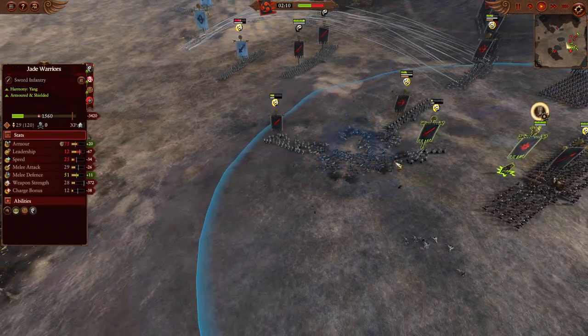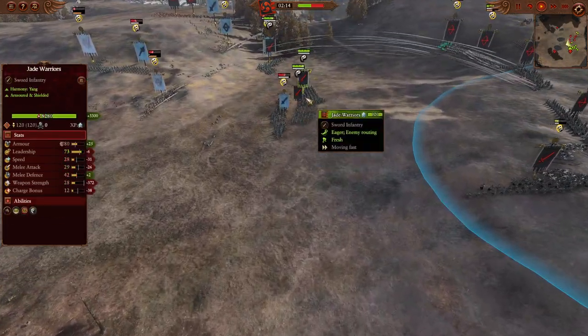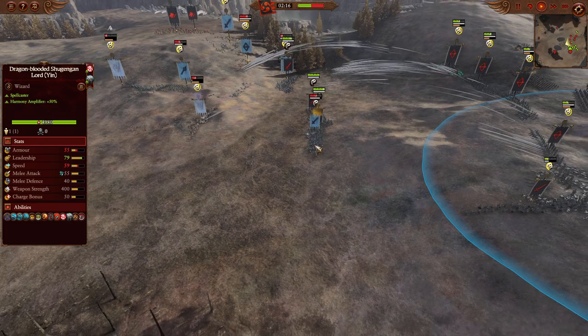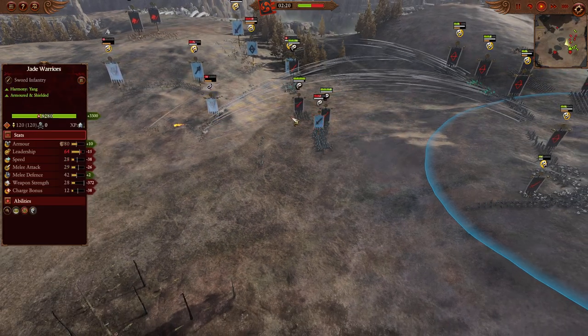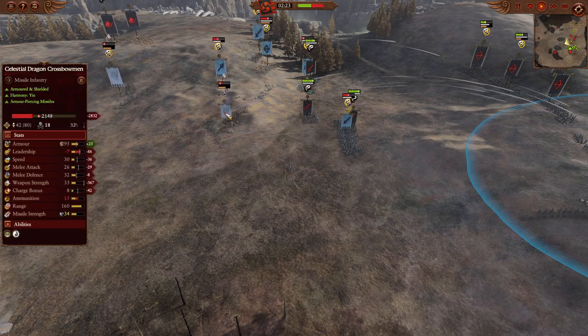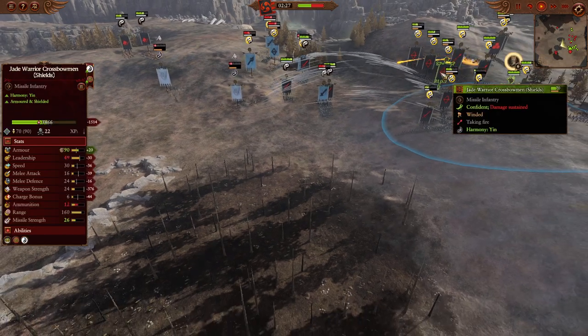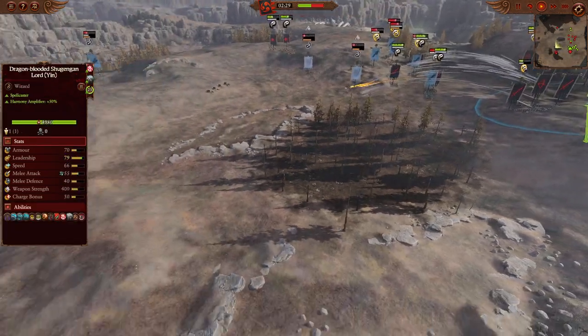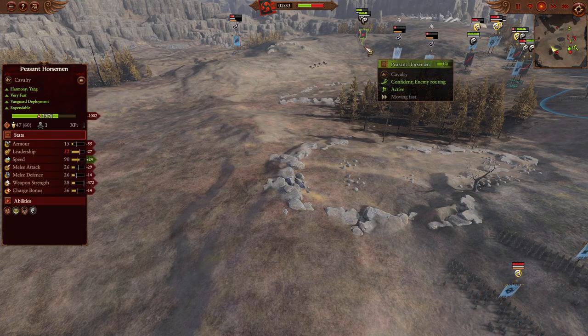You see that sometimes with new players in the community. We are going to have the double Jade Warriors — one up against one, but the other from Rice is going to be rather injured. We are going to compromise the Celestial Dragon Crossbows. They do have shields and 95 armor, but they have been destroyed rather quickly by just mass crossbow bolts. Over on the mountain, the Fire Rain Rocket could come back. We do have Peasant Horsemen who will probably chase it off and clear out the Jade Warrior Crossbows and the Celestial Dragon.